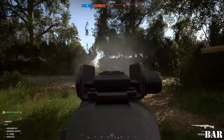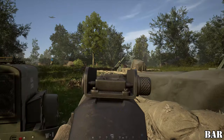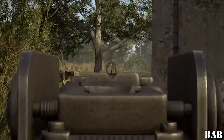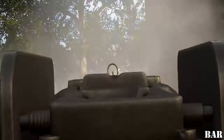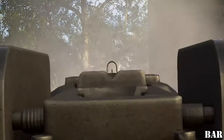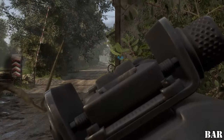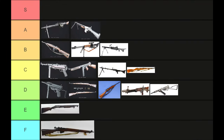The BAR is a light machine gun for the Americans. Unlike the Browning, this one is not deployed. It is usually a one-shot kill. It has a slower rate of fire than the FG42, which gives this weapon more control. However, its recoil can really hurt you in a pinch. I place this weapon in A tier.